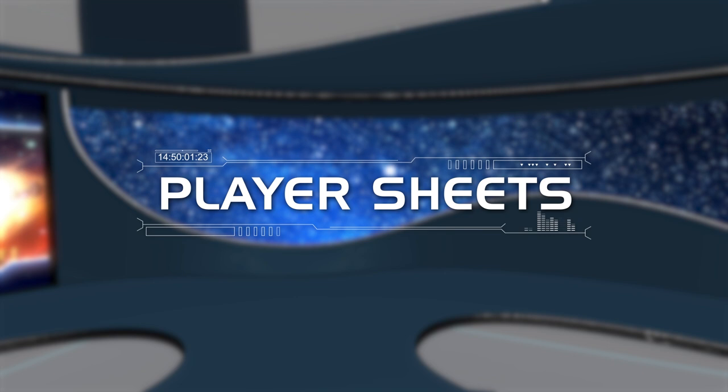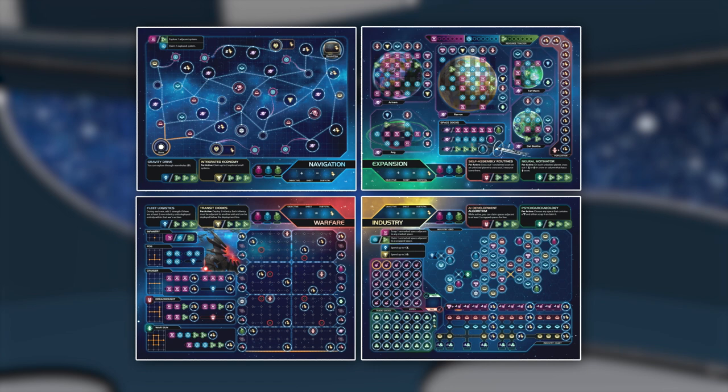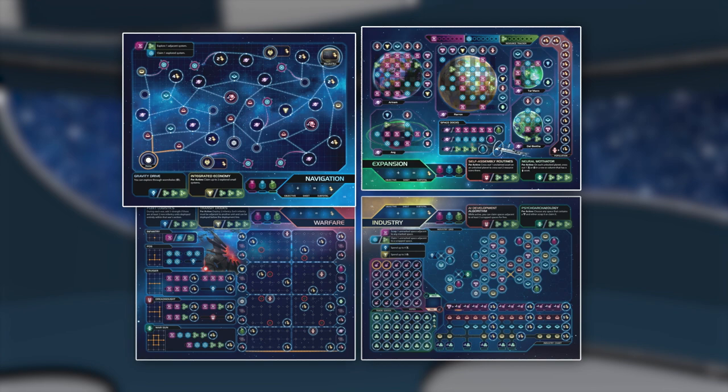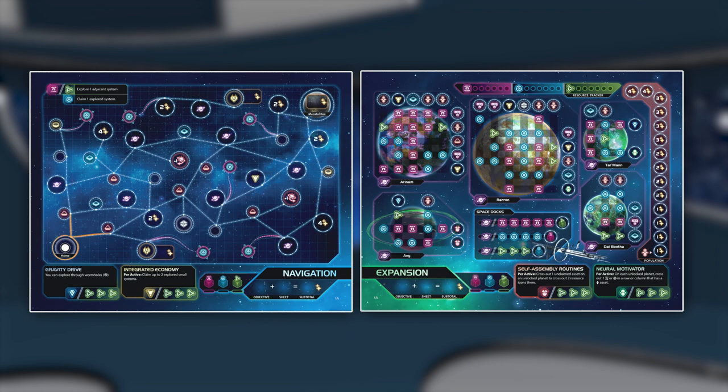Your unique playstyle will be expressed through the allocation of resources among your four sheets in the pursuit of assets. The game can be won by focusing on a few sheets or efficiently investing in all four. New players are encouraged to focus on navigation and expansion as they learn the game mechanics and develop their playstyle.